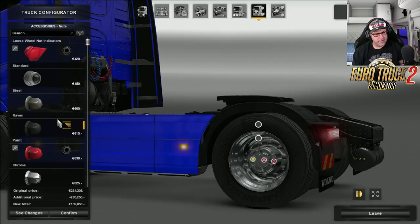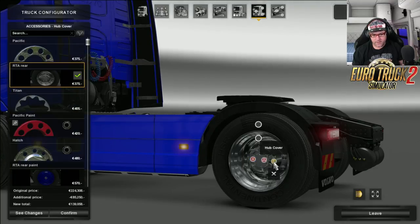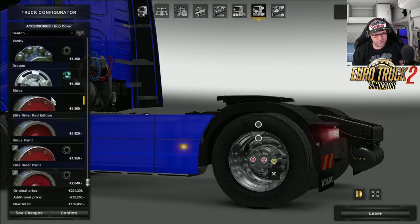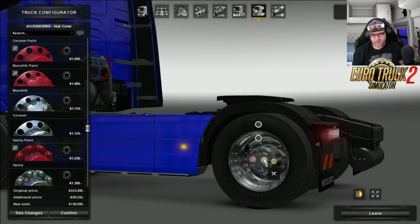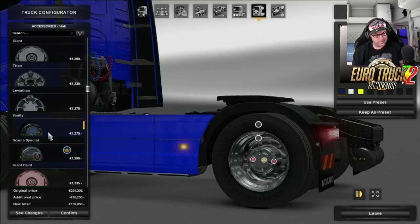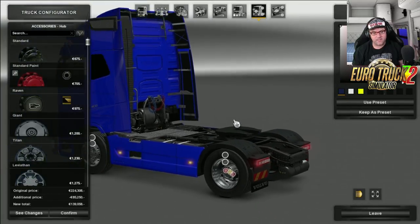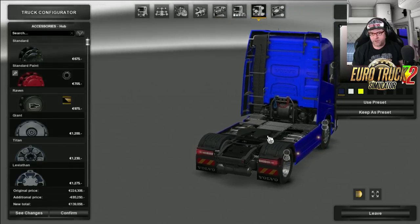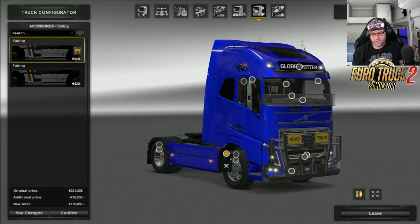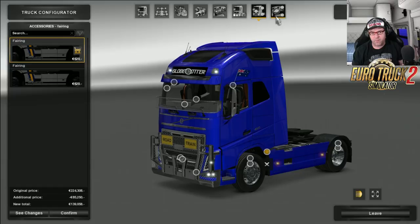There's heaps of options for your nuts again, and then your center cover too — heaps of options there as well. Hub options including RTA hubs. So look, plenty to choose from. That is all your external options at the moment.